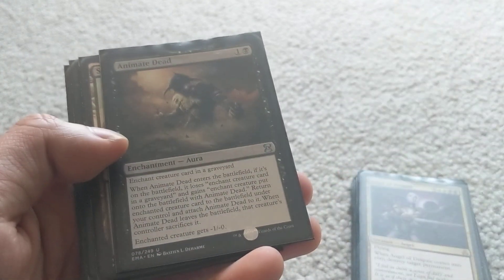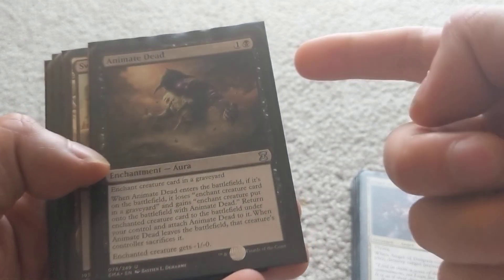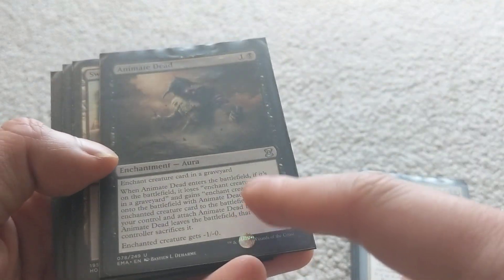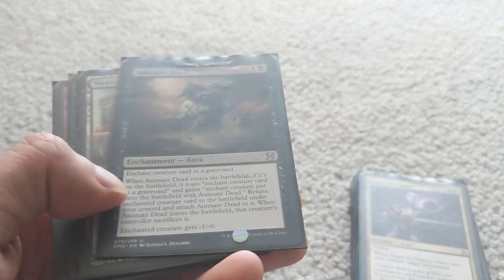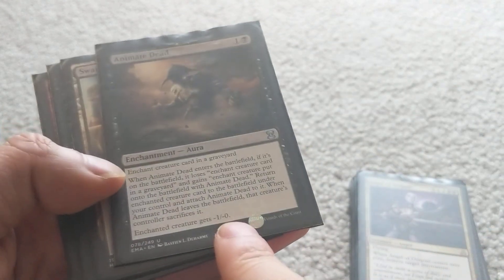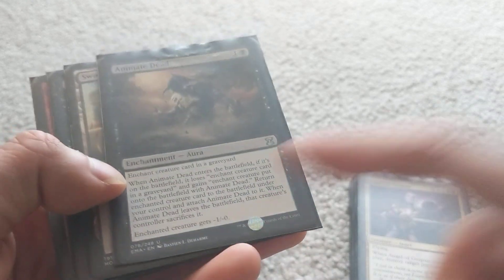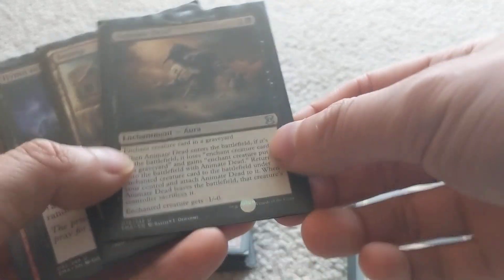Animate Dead has a lot of text but to simplify: it's two mana, very cheap. You enchant a creature card in a graveyard and it reanimates that creature onto the battlefield, but the creature gets -1/-0, which doesn't matter too much. It's almost like Exhume — just brings it back for two mana. The drawback is if the enchantment is ever destroyed, that creature dies.